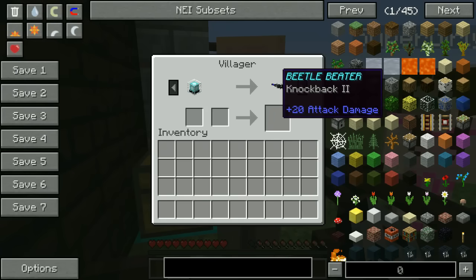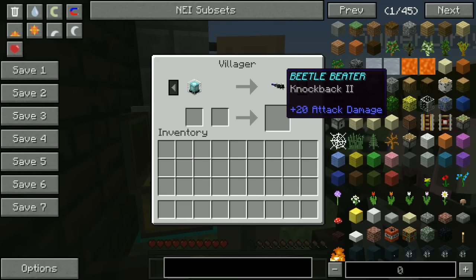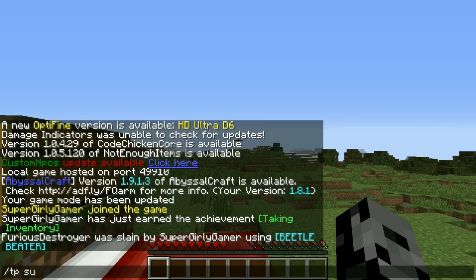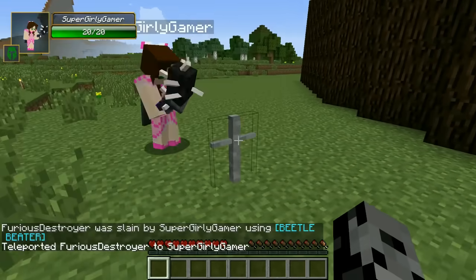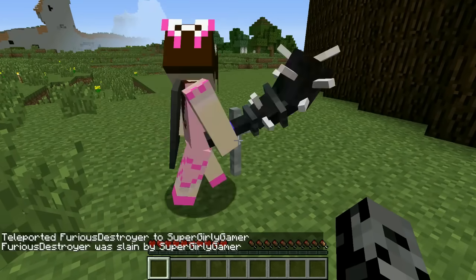Over here for a beacon we get the Beetle Beater. This one does 20 attack damage, knockback 2. Jen is about to show it to you. Look! Wow! I didn't think it was gonna be that powerful! I'm sorry, I didn't mean it! Give it back. Wait, look it! Your tombstone is right there — and it says I was slain by Super Girly Gamer.